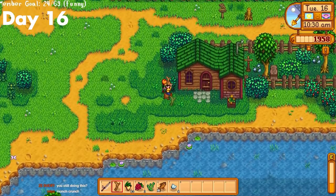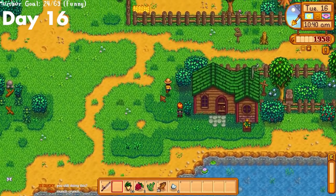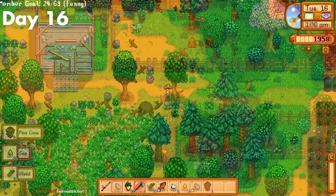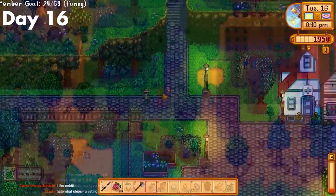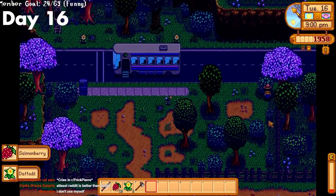I also forgot to mention it earlier, but I did buy the backpack upgrade for 2,000 gold, since mining and fishing without it was getting super annoying. Day 16. I decided to stalk Leah and give her a driftwood after I watered my crops. After that, I chopped down a ton of trees for more chests, and then I started to save for a coop. After that, I just collected salmonberries, then went straight to bed.